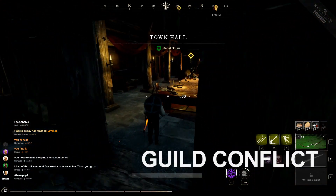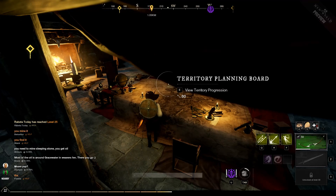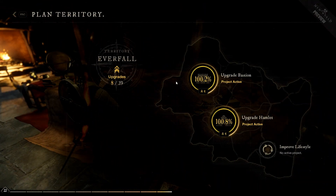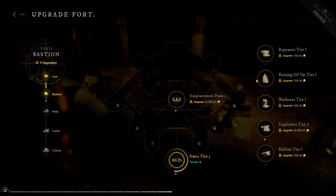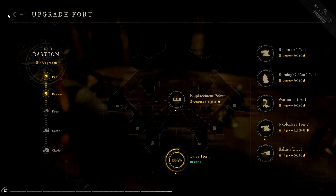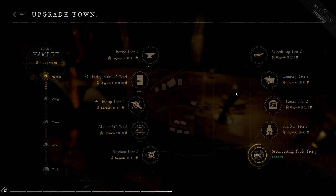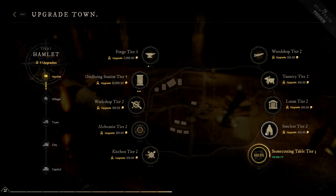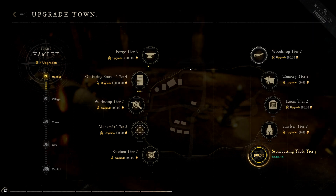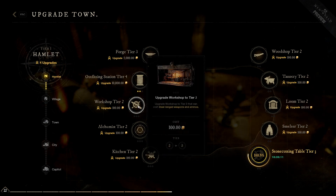Even though these are NPC towns — not built by players — they're there in the game world from the start. They can be owned by player guilds, and the guild that owns the town gets to decide how it improves. They can also activate certain buffs which help everybody in the town who owns a house in the territory. Even though these buffs help everybody, there's clearly still an advantage to being in the guild that decides which buffs are active at any given moment.